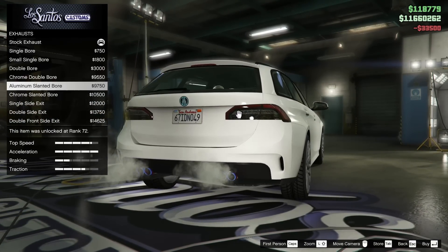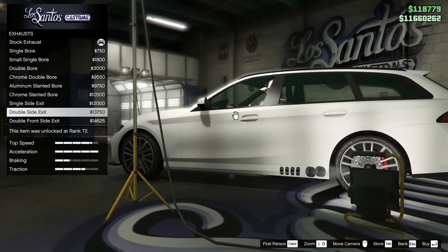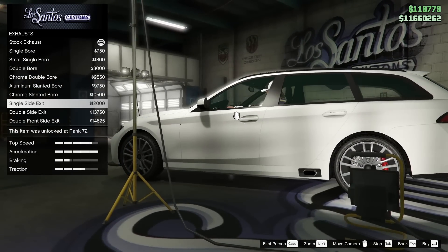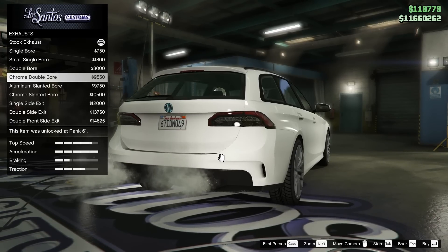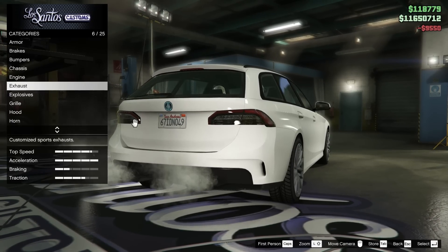For the exhaust option for this vehicle, there are so many different ones that we can pick — it's even got side exits, which is kind of cool. I think I kind of like the look of the chrome double bore. It's kind of an understated look, so we're going to go for that option today.